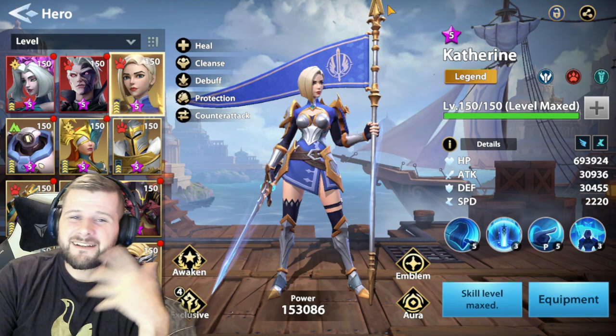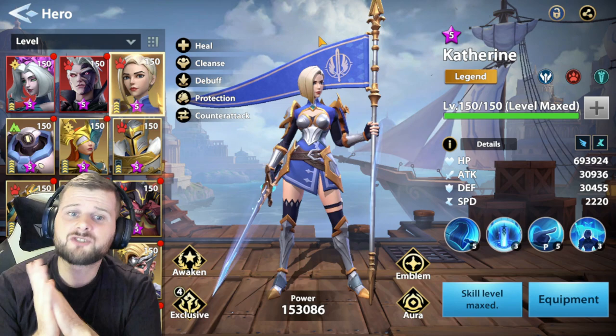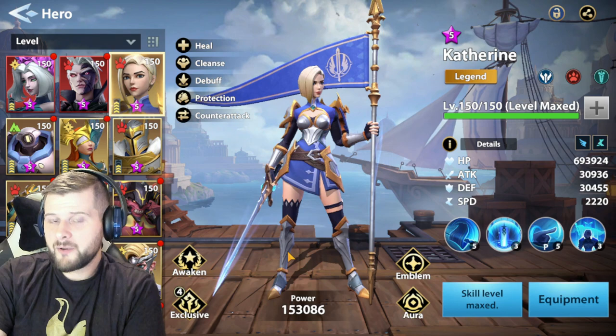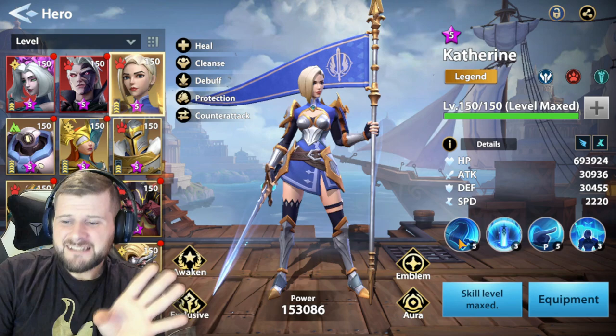Catherine is an amazing hero and everyone loves Catherine. Hopefully a lot of you have finished the campaign by now and can really utilize your Catherine. There are other ways to obtain her — from campaign quests and Tower of Mark as well. The further you progress you can unlock more Catherines, hence why we have exclusive level four. There is no other way to upgrade her other than getting more copies, the same as Ruin or Little Jack currently.